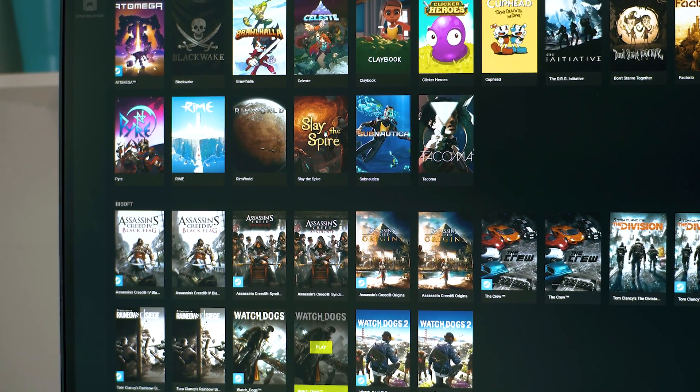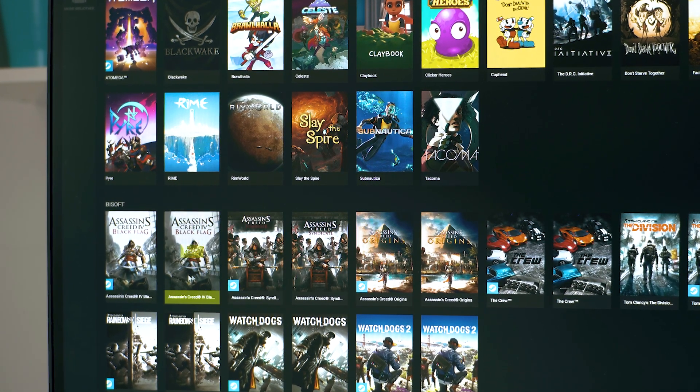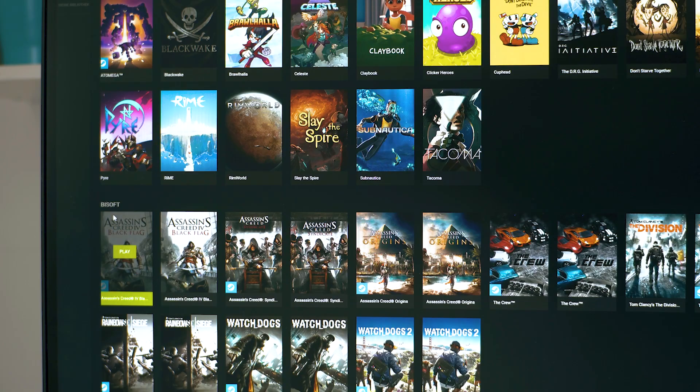Having to own the games is also the reason why there are duplicates inside the GeForce Now menu. Whether you own the game on Uplay or Steam determines which one you need to choose.